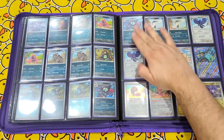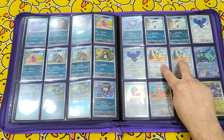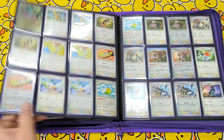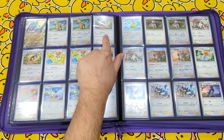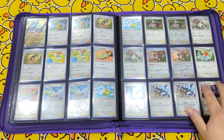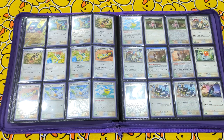So hopefully by this point you're here. Bombirdier, Corviknight, Cufant, Copperajah EX, Orthworm, Noibat, Noivern EX, Girafarig, Farigiraf, Dunsparce, the Dunsparce, Wingull and Pelipper, Slakoth, Vigoroth, Slaking, Fletchling, Rookidee and Corvisquire.